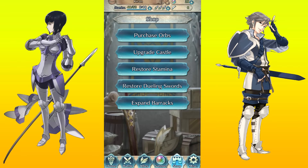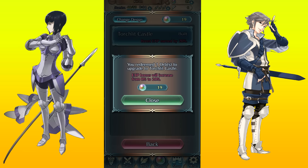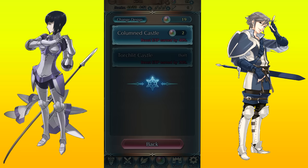So to get things started, if you click the green castle button in the top right corner of the main screen, or if you go to shop and then click upgrade castle, it'll take you to this screen here. You can trade in orbs to permanently increase your experience by a set percentage. The first one costs one orb and it increases your experience gain from all battles permanently by 20%. Spend as many orbs as you can here to upgrade your experience percentages to the highest amount possible.